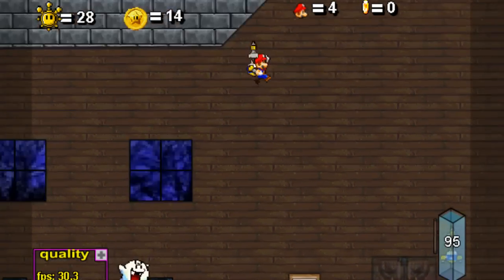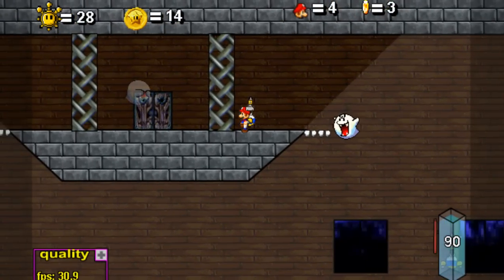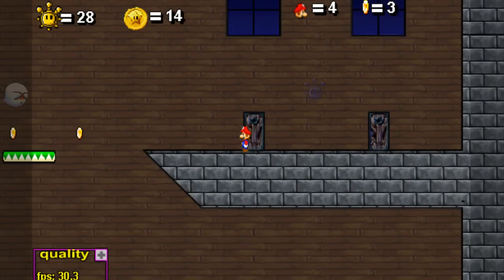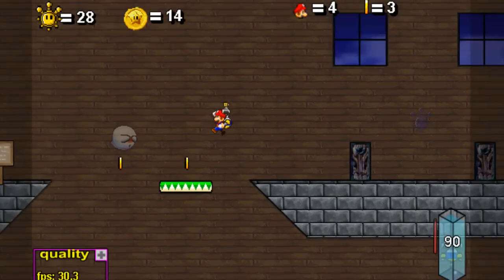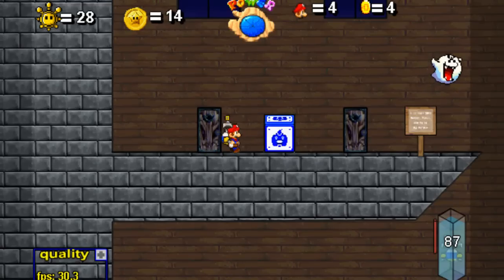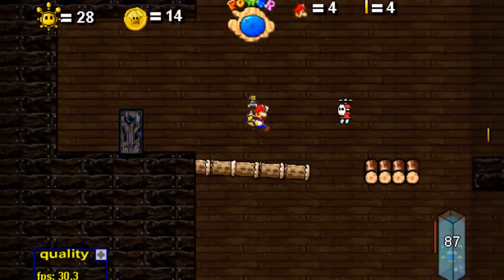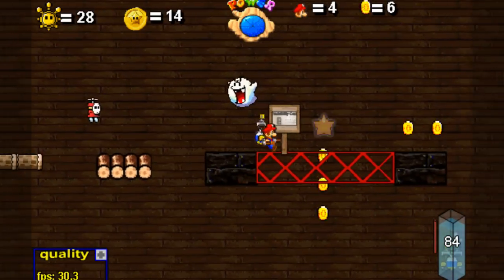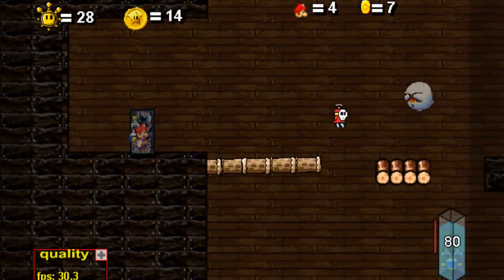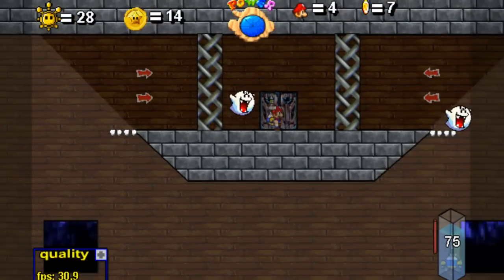I can just rocket jump up there — Oh! I think I remember this. I'm pretty sure that's where we're supposed to go, and it's blocked off by invisibility star things. Well, guess what? There's an invisibility star in this room. So we just need to grab that and rocket jump up to the top there, and I think we already have this one. Let's get going, speedy. Yes, here we are!